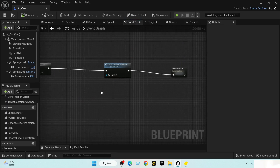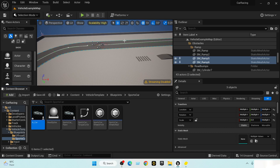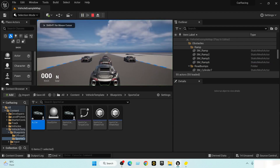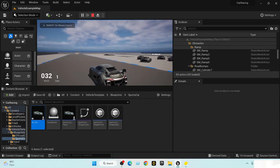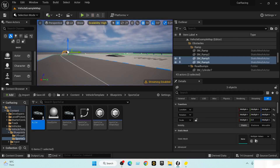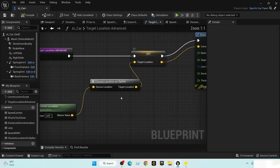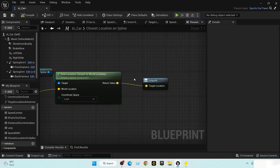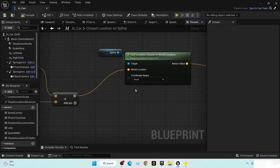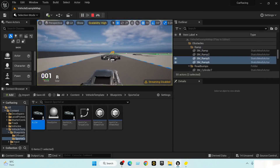Let me test it out. There's an issue — it's following the wrong location. Looking at the nodes, we need to set the coordinate space to World. This is a small mistake — hopefully it will fix the issue.